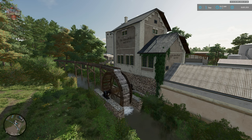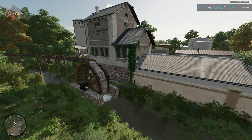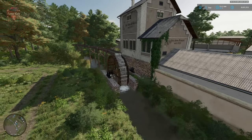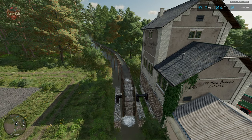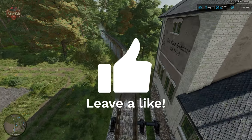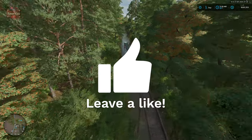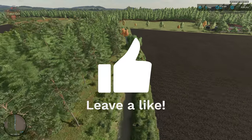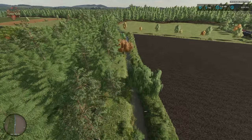Before we dive into the actual operation of the oil mill, I wanted to show you the oil mill location because a lot of care and detail has gone into putting this oil mill into the map. It's far more than just plopping down an oil mill and calling it a day. In fact, you could say an entire stream was built exclusively for the oil mill. Let's go ahead and follow this water chute up the river, creek, stream, whatever you want to call it. This was added with respect to the 1.5 update.